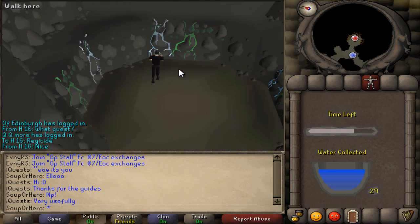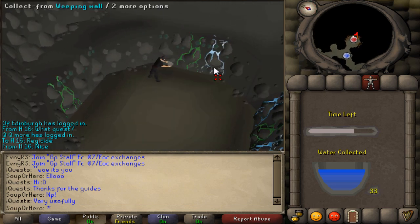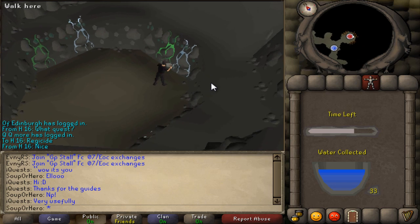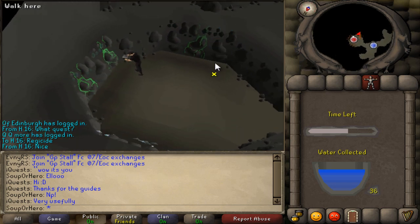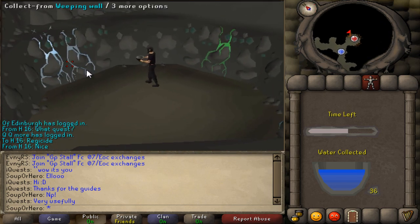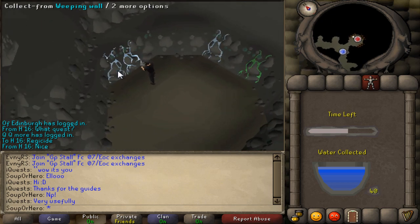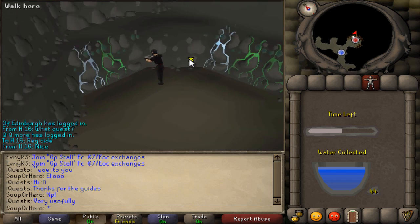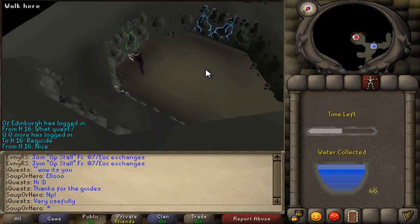You can do this activity once a week, and you have to do at least one new quest every week based on your quest points. The more water you collect, the more XP you're gonna get. That's why it's so important not to collect from the green water stream.